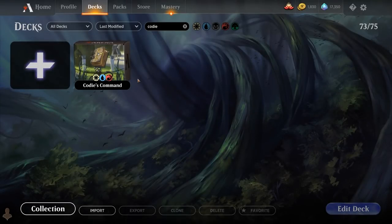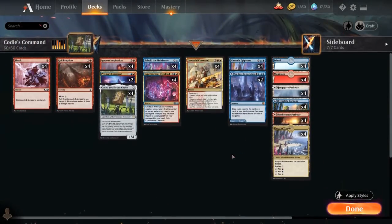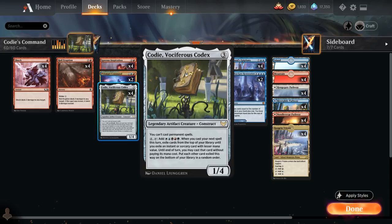Hello and welcome to another Standard Gameplay video. Today we're taking a look at a Jeskai-colored Kodi deck titled Kodi's Command, as voted on by my supporters from Patreon. The deck features four copies of Kodi, Vociferous Codex — a three-mana 1/4 legendary artifact creature construct that says we cannot cast permanent spells, which means we have to get there with instants and sorceries.